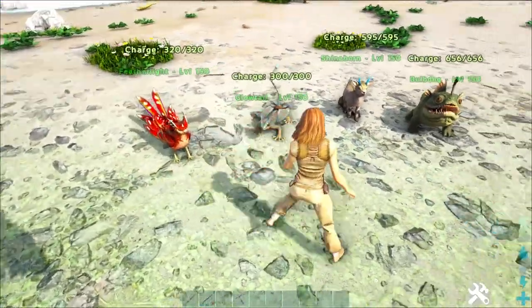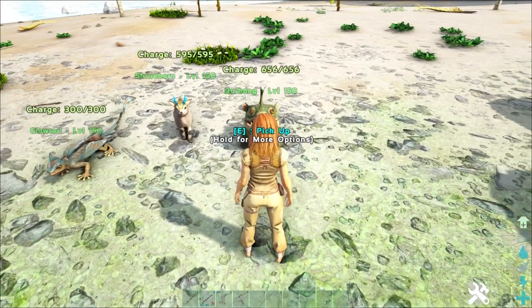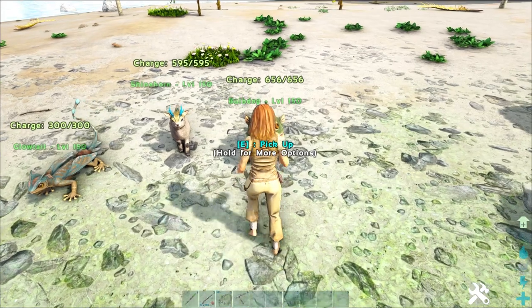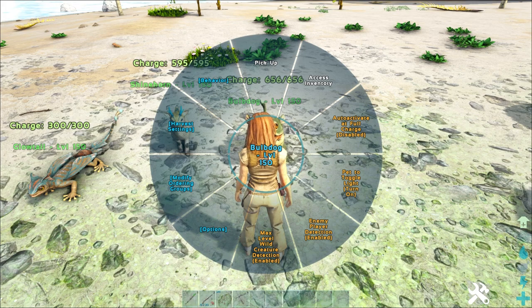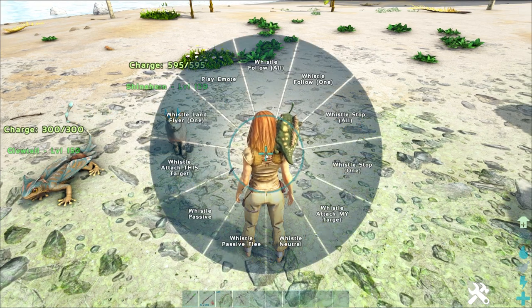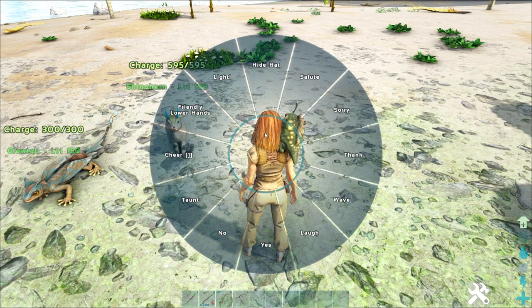Bulbdog, Shinehorn, Featherlight and Glowtail — I've included all of them together because they all do the same thing: provide light and alert the owner when there is a max level dino nearby. They are great if you like exploring in the dark or you are playing on Aberration, which is almost always dark.